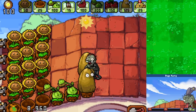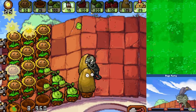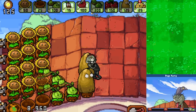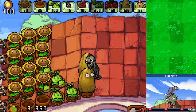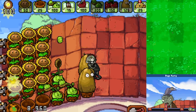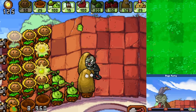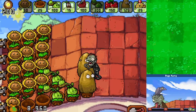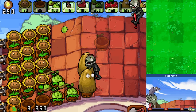Of course it's still going to eat away at this Tallnut pretty fast, so if we could get a Cabbage Pult out and more Sunflowers wherever we can - three rows of Sunflowers is pretty effective - I think this will turn out quite well overall.